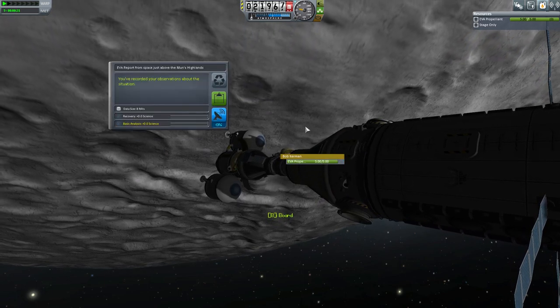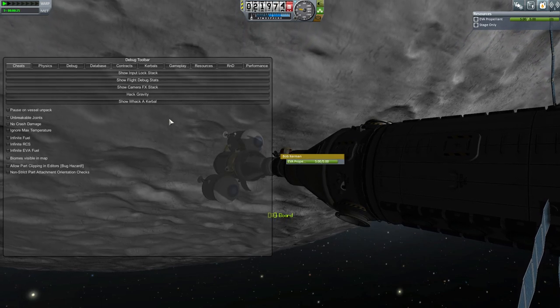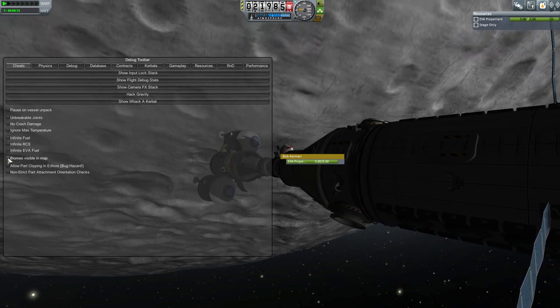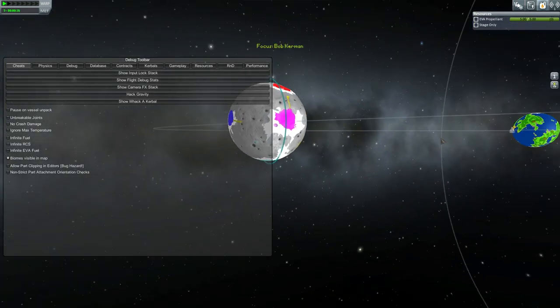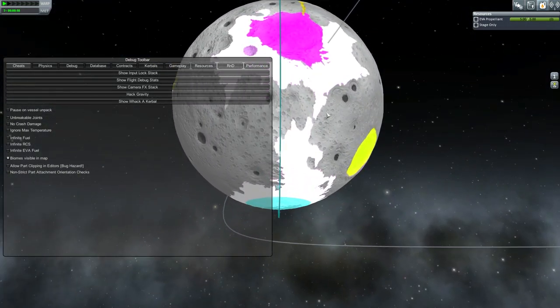You can just do an EVA report and keep randomly trying until you get new ones. Or if you use the debug menu, which you access using Alt and F12 — this is probably on the borderline of cheating — there are cheats in here, but it's very useful to show you the biomes visible in the map option, which shows distant views of the planets with texture and all the colours.